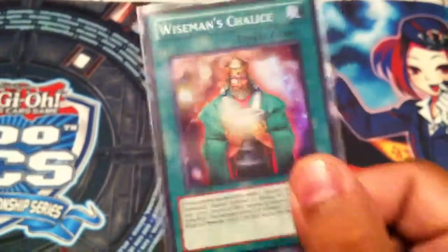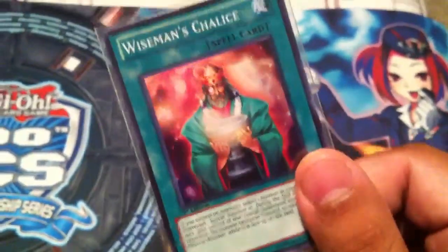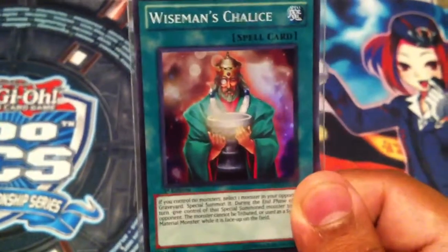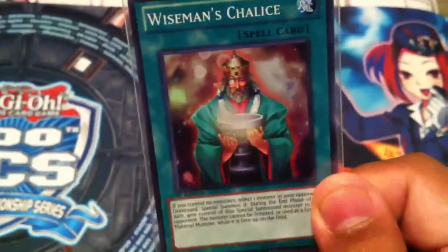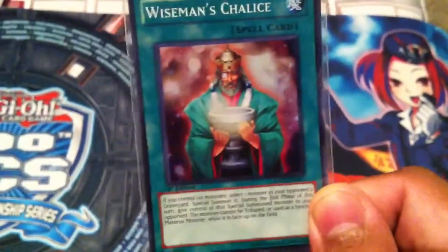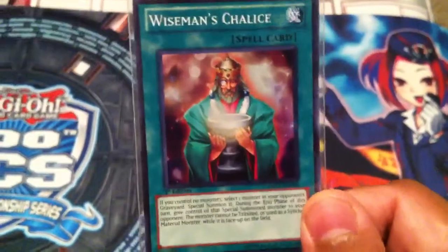Bottom line, you use this card whenever you're in a pinch and you need a second monster. You pick the level of choice from monsters your opponent has in the grave and then XYZ with it. You would never normally activate this unless you really had to — like you're about to attack over it or go for game. It's a tricky card because if they stop you, they could Solemn your other monster and get a free monster on your behalf. Use it wisely.